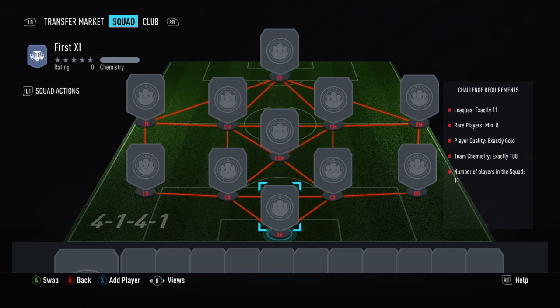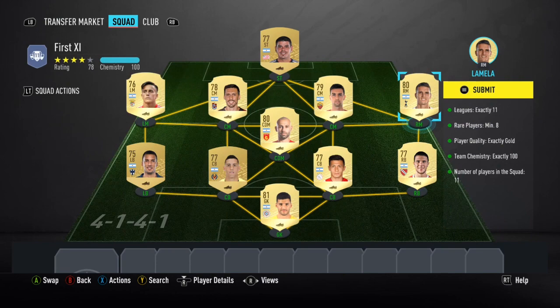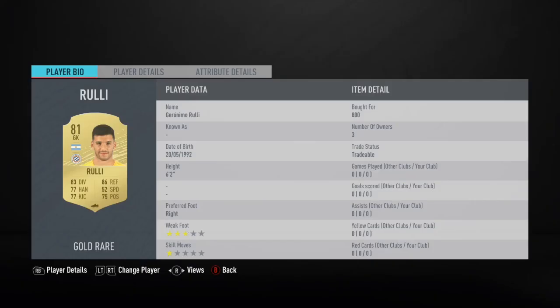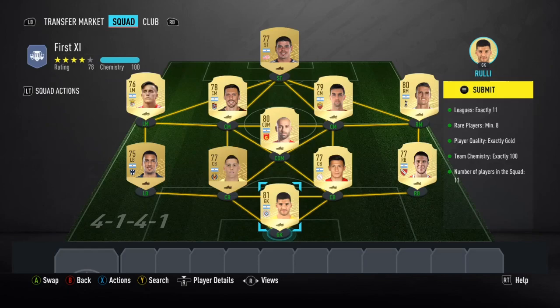Alright, so this SBC cost us - we're at 2.3k now, we started at 15,334 - so it cost us around 13k for a 15k pack. So we've got Rulli, then Bustos, Martinez for 1.2k, Munas Mori for 800, Vangioni being the most expensive player here - that's where most of the coins went. Mascherano for pretty much minimum, Lamella 1.4k, Pastore pretty much minimum.